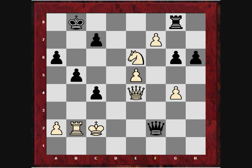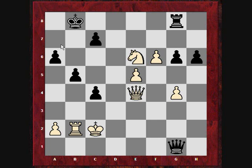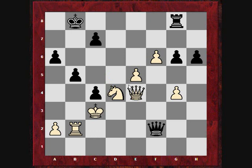I played knight d4 instead because I was attracted to the idea of knight c6 check. He plays check, I play king c3, check, king b4 — my king's going to walk into this position. I'm hoping I'm not getting mated with a combination of c5 check takes and queen a3.